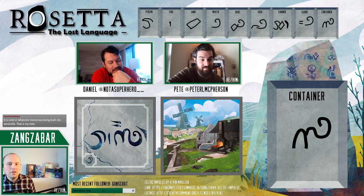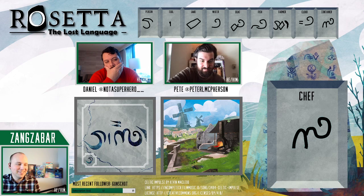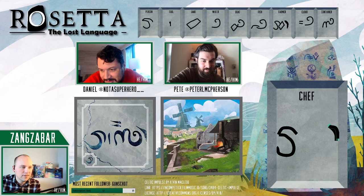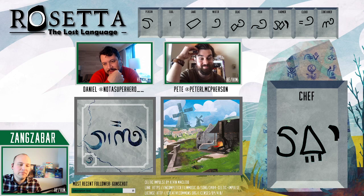Maybe chef is our best guess. Let's do 'chef' — that's our final answer in the final hour. By rule, I actually draw the final word now. This is dramatic — it's someone who uses a tool. This is looking promising — there's plant. But we might be off. That is not it — we definitely did not hit the mark.